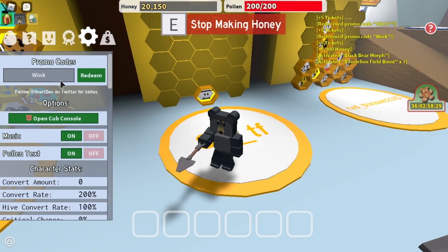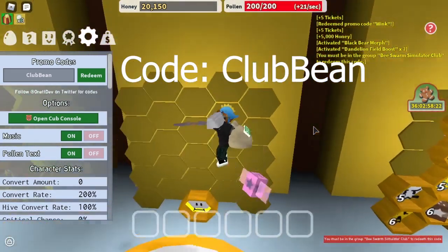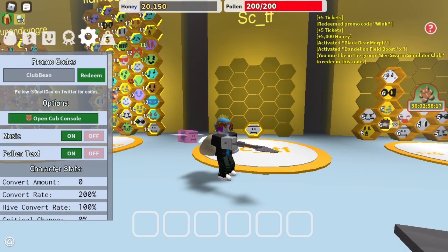The next code is CLUBBEAN. Type that in, press redeem, but you have to be in the Beastworm Simulator Club. When you're in the Beastworm Simulator Club and you type that in, it gives you a magic bean and pineapple patch boost times 2.